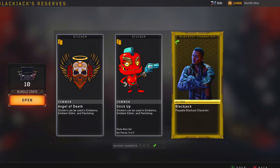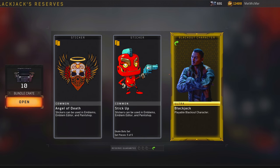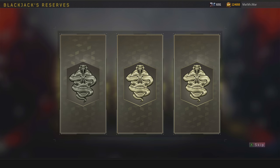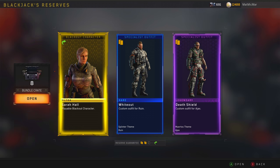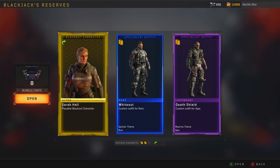Blackjack finally! He's a Blackout character - that's what I wanted! That brings so much excitement. That's a new thing they added. Three new Blackout characters! Wait - I forgot about her. I got another Blackout character just two supply drops later! It's Sarah Hall from BO3's campaign. She's got the BO3 logo on her. Another Blackout character - that's so sick, I've got oodles of options now!